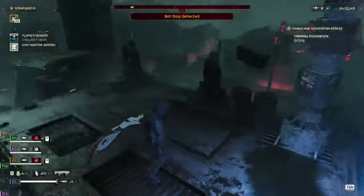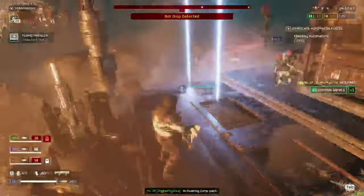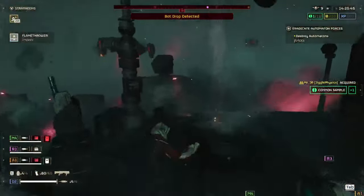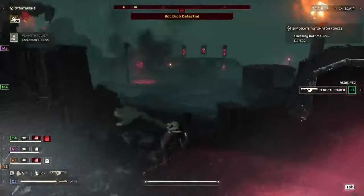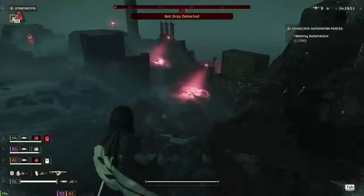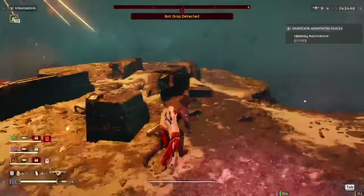Now, when it came to stratagems, I ran the flamethrower obviously, and in order to tank more hits — because this is such a close range weapon — I brought the shield generator pack. Now, the last two are kind of just personal preference. I tried to narrow it down and see which ones are good, but it really made no difference. Just use whatever you want. It's effective.